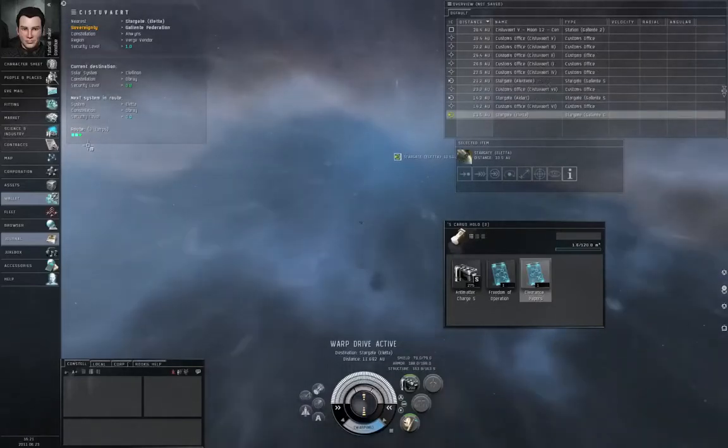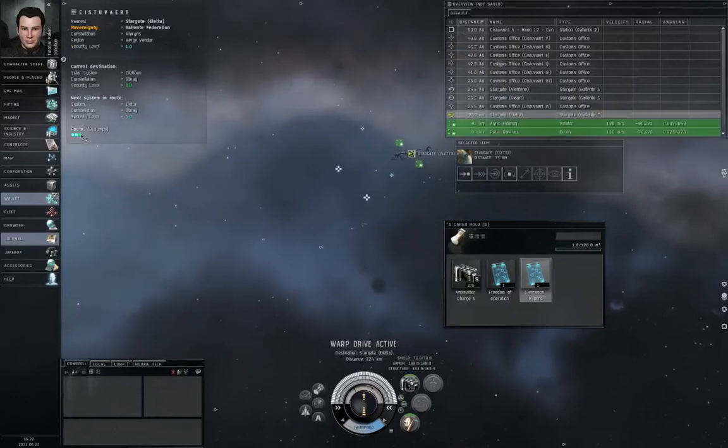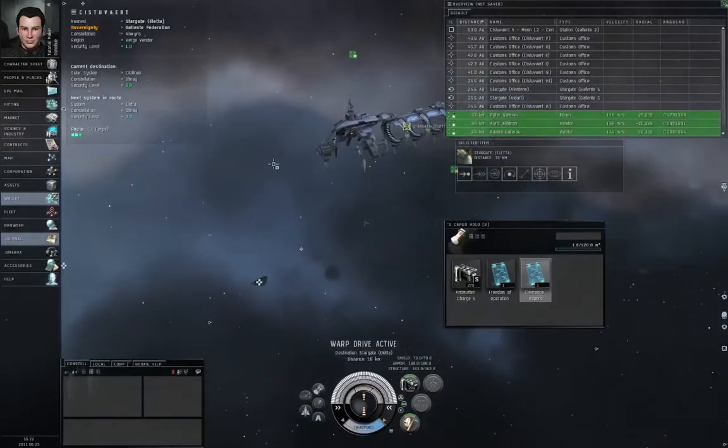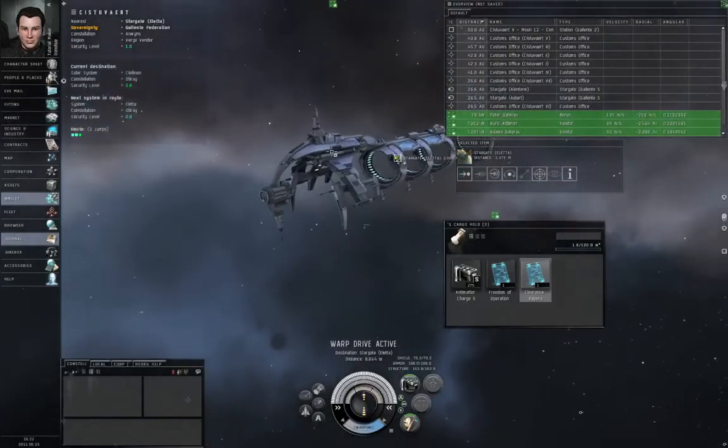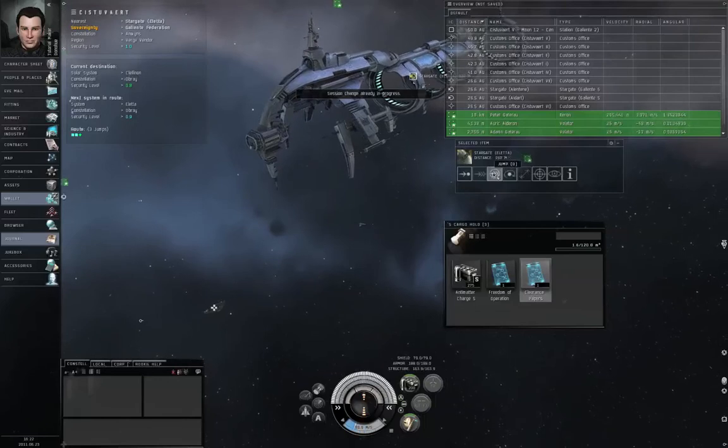Your route, when you set a route, is indicated on the left side of your screen. We have to go through three solar systems, so there are three symbols: two squares and a plus sign. The plus sign indicates that it's a waypoint, and the squares indicate that they are not waypoints — they're just solar systems that are in our way.